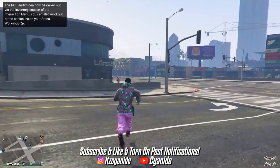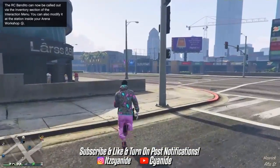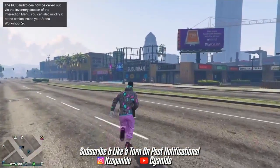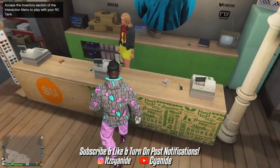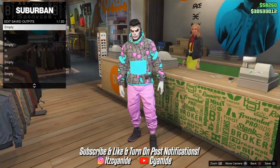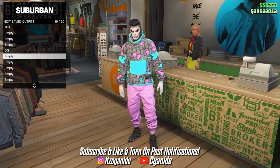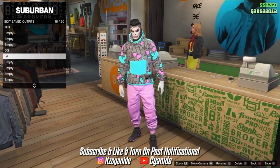Once you've backed out of the mission, make your way to any clothing store or apartment to save this outfit. Once inside the clothing store, save it at the front counter and delete the slot it was on originally — that way it won't mess up the other outfits. Save it under the outfit you wanted to keep before starting the glitch. I'm saving it on slot number 16.